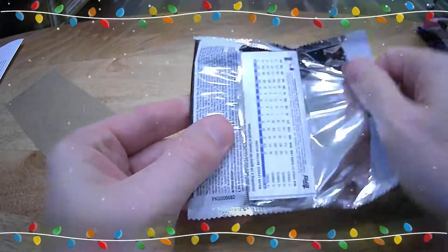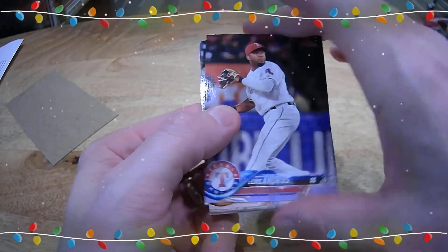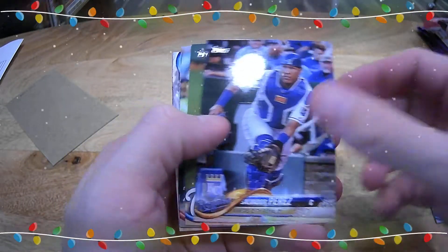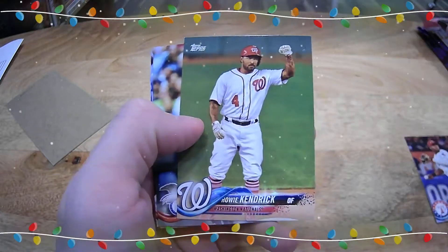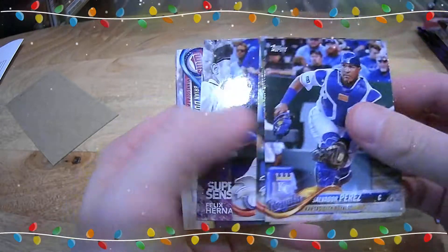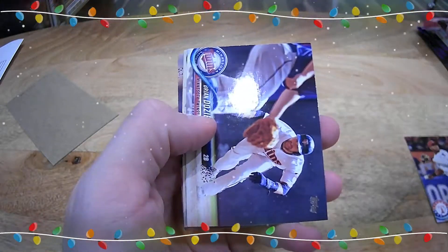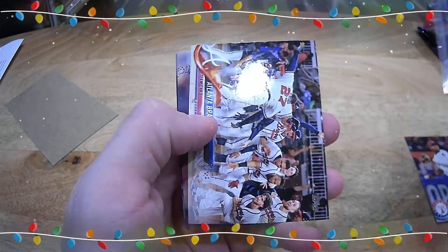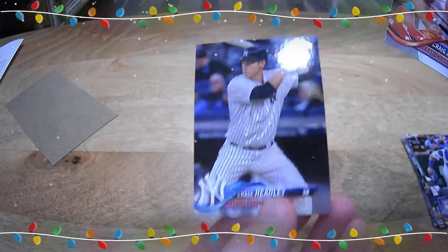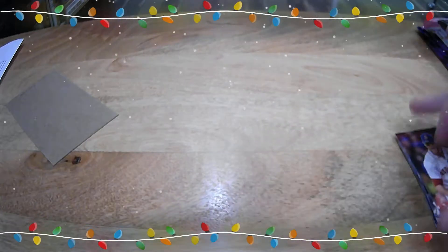Maybe a gold, a vintage stock, or a nice Walker Buehler parallel would be awesome. Howie Kendrick — just retired, I just saw. Here, Cosmer, Felix, Brian Dozier, the Braves, Craig Kimbrell, and Chase Headley. No Walker — sorry, Collins.